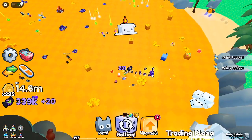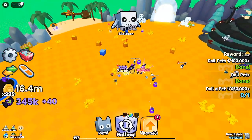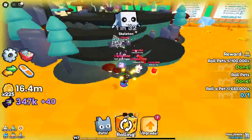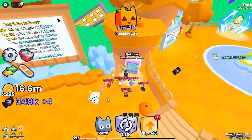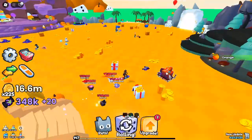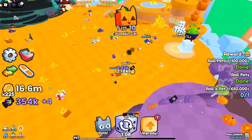New Halloween Upgrades and Exclusive Pets. The update's seasonal twist includes a Halloween theme packed with unique upgrades, exclusive pets like the Ghost Face Cat, and new Halloween eggs. With the Halloween currency — Candy Coins — players can purchase spooky pets and other rare items. The Haunted Luck feature further increases your chances to acquire limited edition Halloween pets, boosting your roster with rare collectibles.